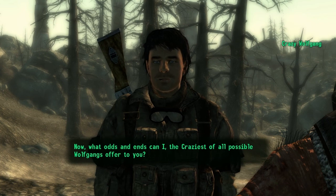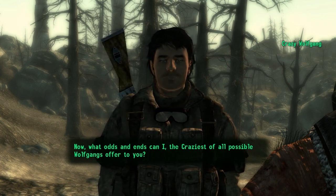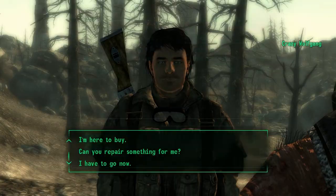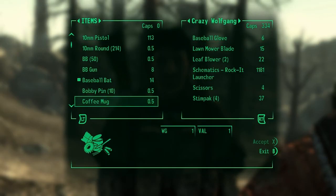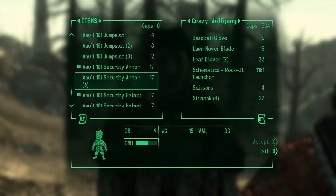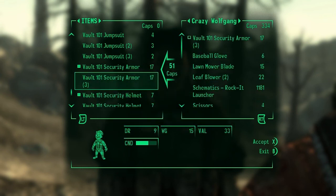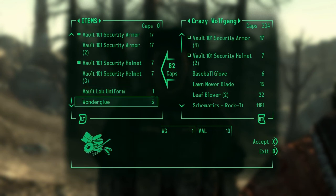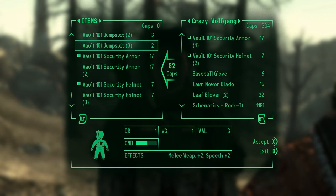What odds and ends can I, the craziest of all possible Wolfgangs, offer to you? Not the highest quality — leftover junk — and then I can sell some of my junk, namely probably all of these security uniforms. Maybe three of them, that'll leave me with two extra ones which should be good for now, but they're pretty high weight so I want to get rid of those. I'll hang on to pretty much everything else.